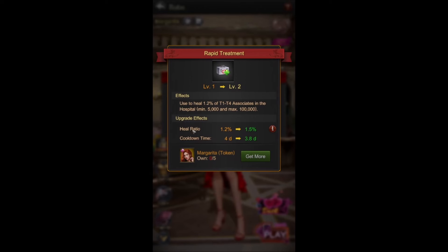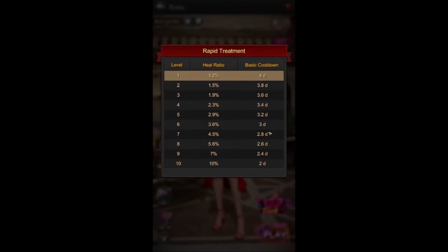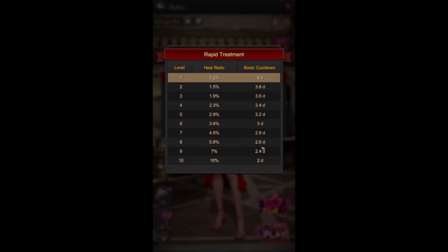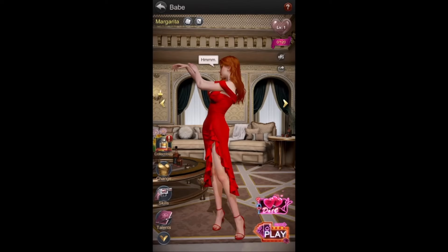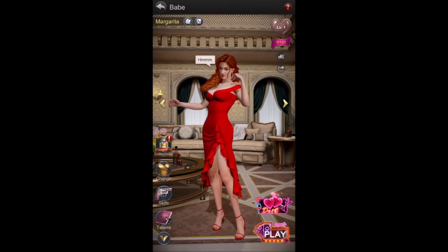For the upgrade effects, the heal ratio goes from 1.2% to 1.5% and the cooldown time is four days at level one. At level two it goes to 1.5% heal ratio with a cooldown of 3.8 days. If you go all the way up to level 10, you get it every two days with a 10% heal ratio, which is cool.